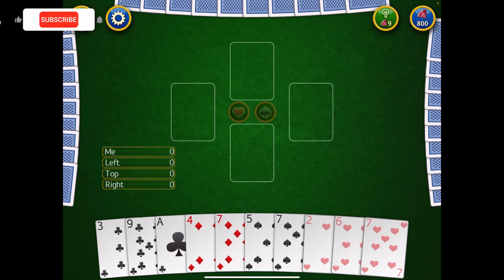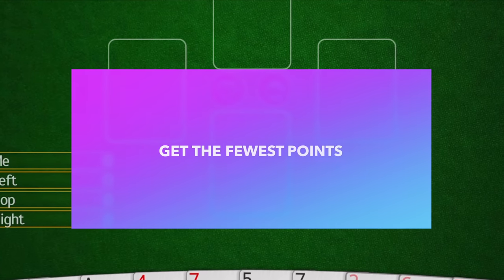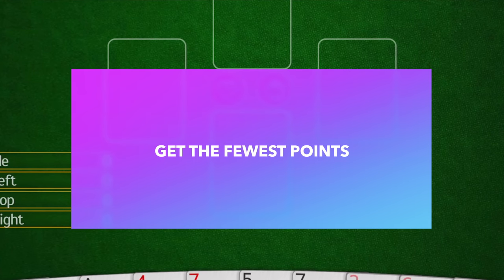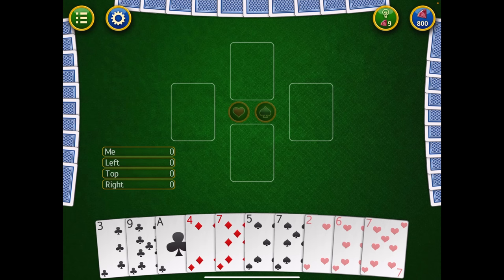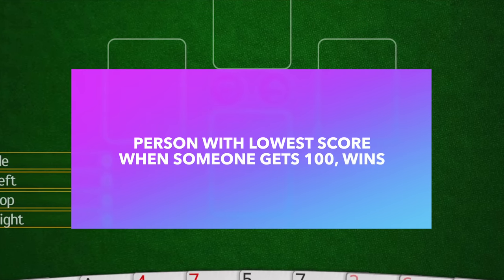The first thing you need to know about Hearts is that it's usually a four-player game. You can play with three players, but the game is the most fun when it's four players. The object of the game is to get the fewest points possible. You are playing up to 100 points. The person who hits 100 points loses, and the person who has the lowest amount of points when that first person hits 100 is the winner.